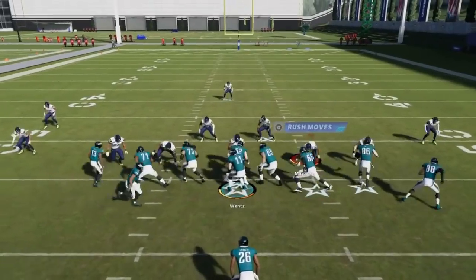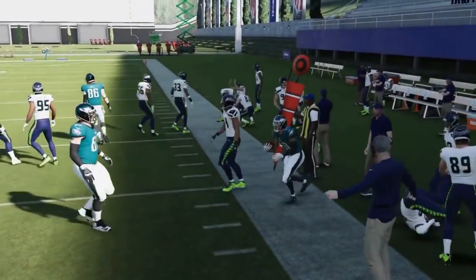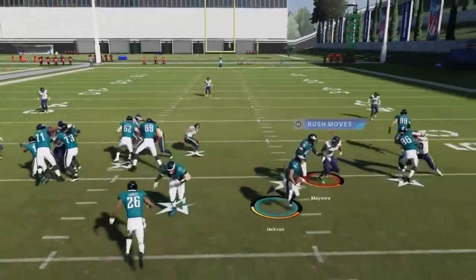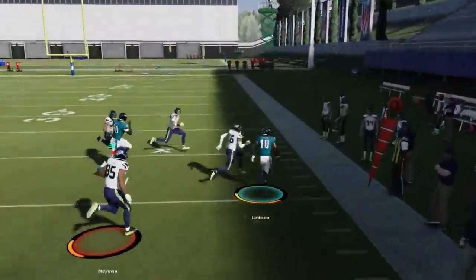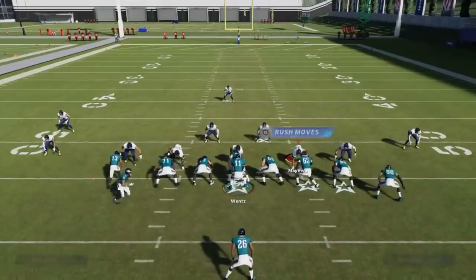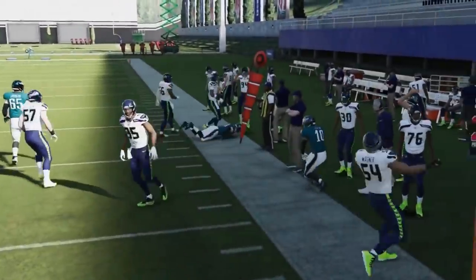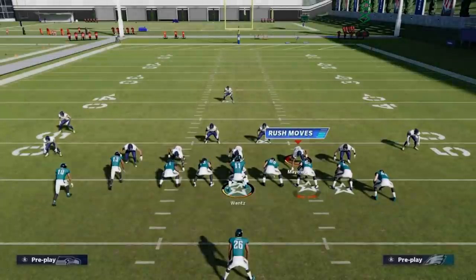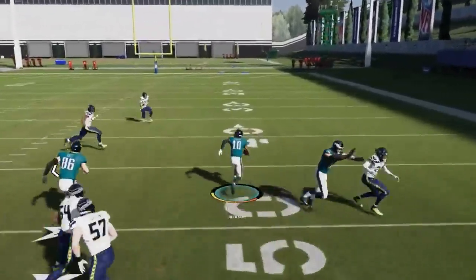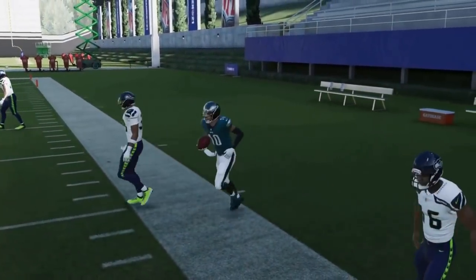Next up we got the Jet Sweep. Another good run play — Cover 3s and Cover 4s with off-coverage looks. You had a guy break through but based on the speed advantage it didn't really matter. The idea behind these type of runs is you're getting it to your fastest receivers — he's constantly breaking in but it's not really mattering. It could be because it's the user-controlled player, but ultimately if he wasn't messing the play up you'd be getting even more.